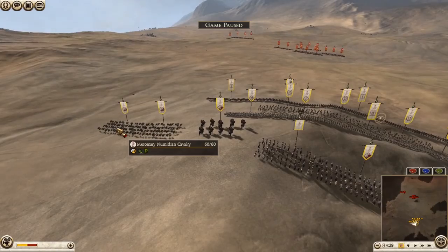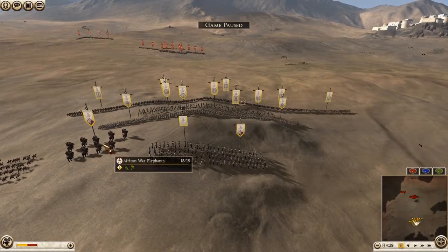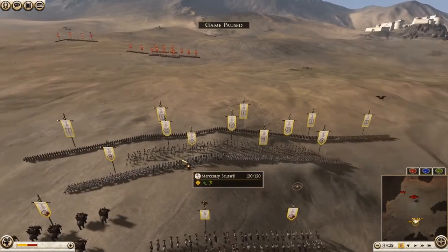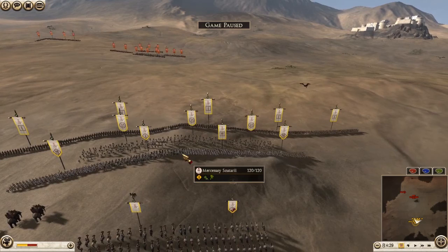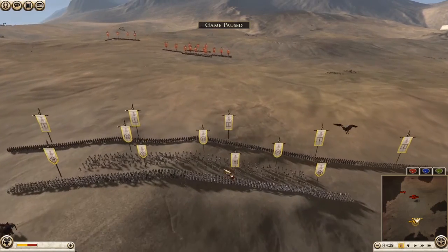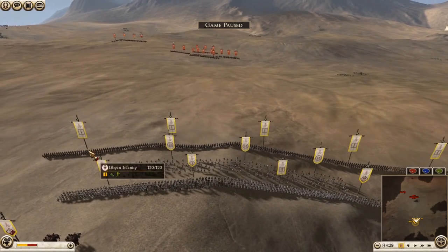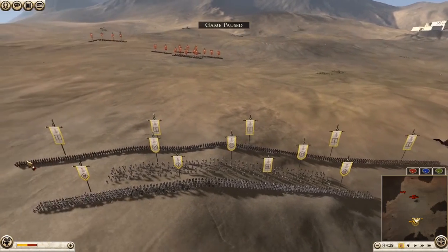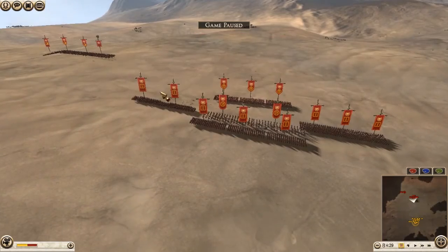I brought two mercenary Numidians, a noble cavalry, a Carthaginian cav, and an African war elephant. I brought a late Libyan hoplite, a mercenary Scutari, another Carthaginian hoplite — so two late Libyans, a Carthaginian hop, and a mercenary Scutari — and a bunch of Libyan infantry. Libyan infantry always makes up the main line of my Carthaginian builds.